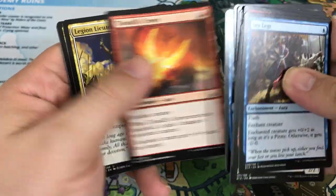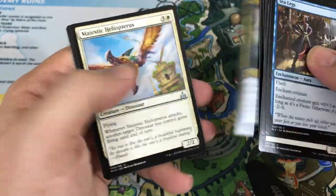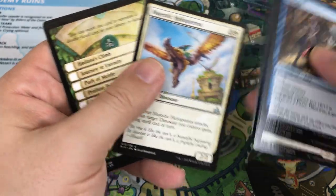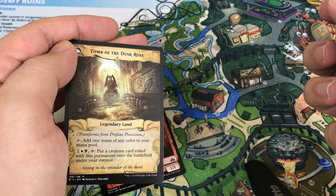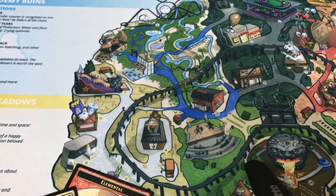Legion Lieutenant, Stormfleet Sprinter, Majestic Heliopterus — I always have trouble with that one — and our rare is Profane Procession. I want to try this card out — it seems super sweet to me. I'm actually happy to pull that one. We also got two Storm of the Vaults back at the beginning — that was kind of funny. Wizards trolling us, giving us the God Box of Storm of the Vaults.